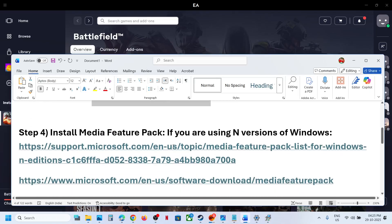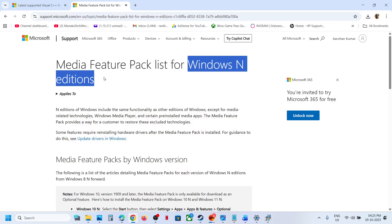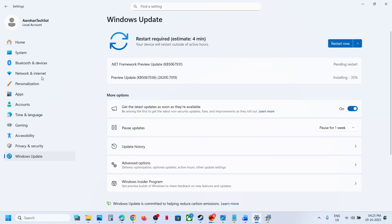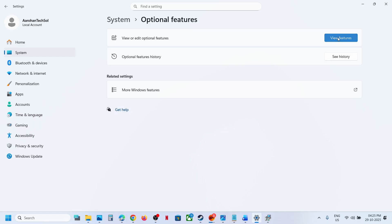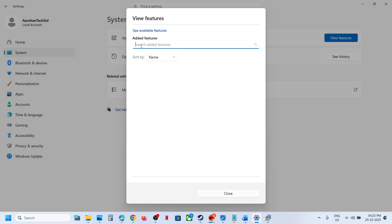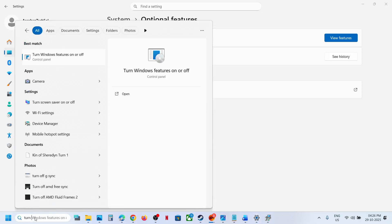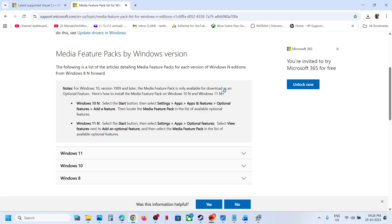Still not working? The next step is to install Media Feature Pack. This is for Windows N edition — if you are using a Windows N edition version, you can go to the Microsoft website for instructions. Go to System, click on Optional Features, then click on View Feature, click Yes to Allow, type in 'Media Feature Pack', and you will see it listed. If you are on the N version of Windows and see Media Feature Pack, check the box, install it, restart, and check. You can also use the 'Turn Windows features on or off' option, make sure Media Feature is checked, click OK, install Media Feature Pack, restart your computer, and check.